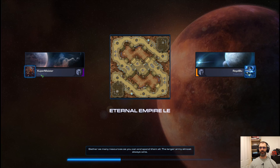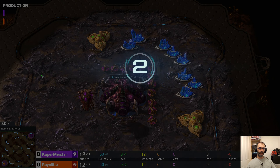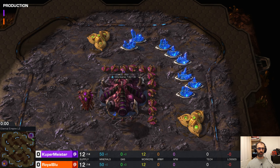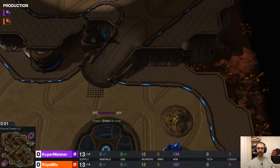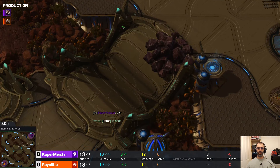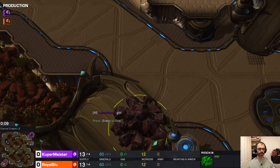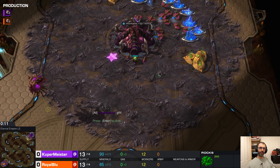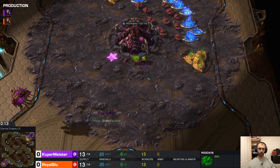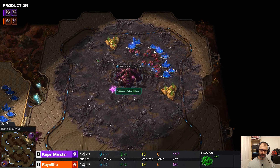Let's go semi-final. Eternal Empire — awesome, awesome macro map. Look at the size of this map and look how easy it is to hold three bases off the bat. Your expo in here, in here — who's going to push up this ramp? Nobody in their right mind, it's suicide. So if ever a map was well set to give us a big old macro game, it is this one.